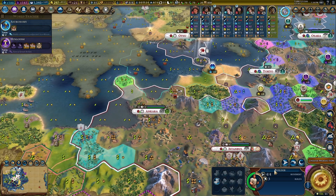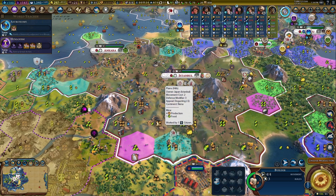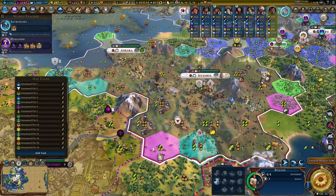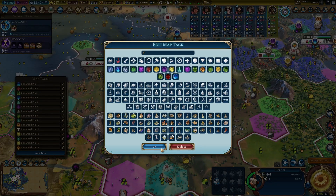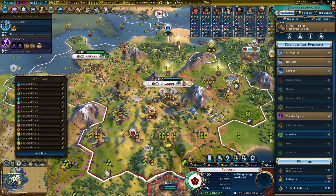Ankara is capped — already has three districts. Istanbul will be able to build one more district, and I'm tempted to build the encampment first. If I put the encampment here, I can put the industrial zone right there — that's going to be a pretty decent one. The aqueduct positioning isn't the best here, but it's not bad overall.